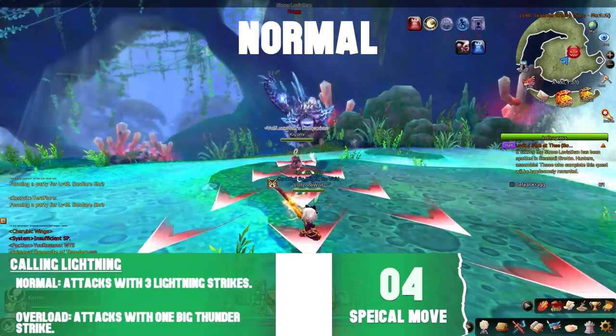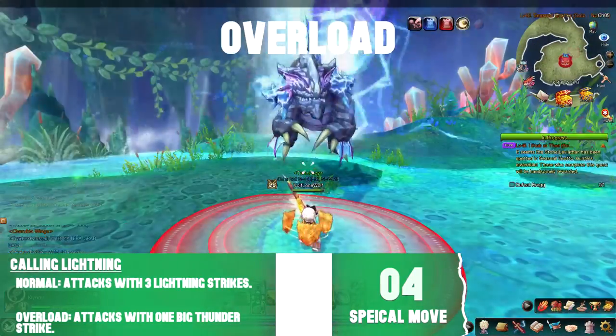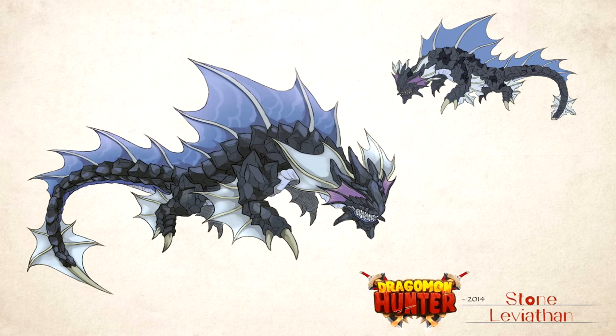His last attack is when he summons three lightning bolts that move straight when cast. When he's in overload, he summons one big lightning strike. I hope this video helped you guys out with Krag, and I will see you guys next time. Peace out.